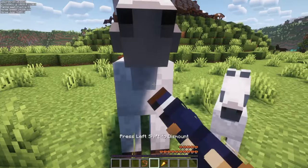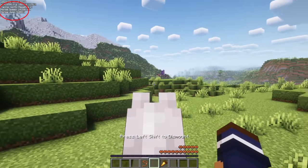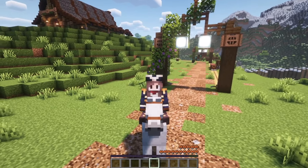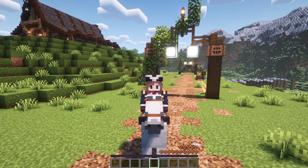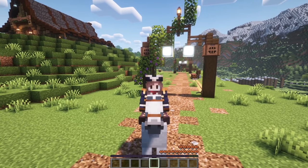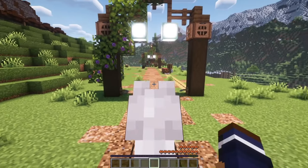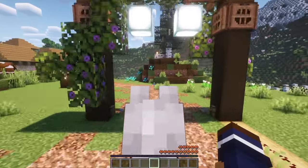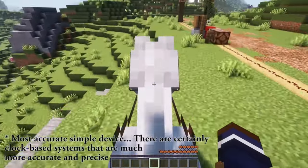After you tame an adult horse, that information will show up in the top left-hand corner. Now, if you're looking for a more vanilla way to measure your horse's speed, there are devices out there that can help with that. I think my own horse speed tester is the easiest and the most accurate device out there.